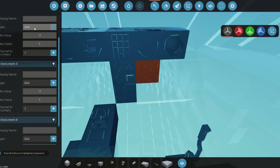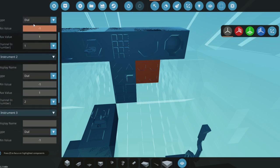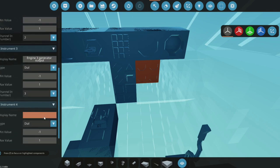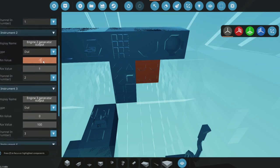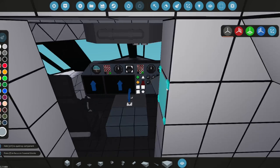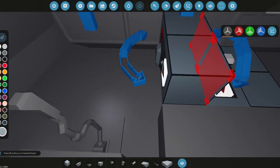We'll add a basic instrument panel for generator one through four output. Engine one generator output, engine two generator output, engine three, and engine four generator output — all set to a scale of zero to 100. That'll cover what our generator stats are.